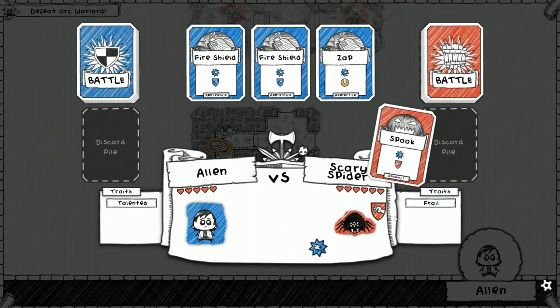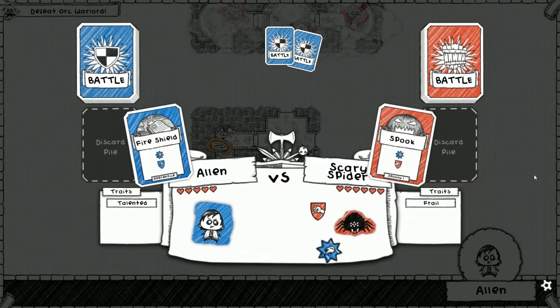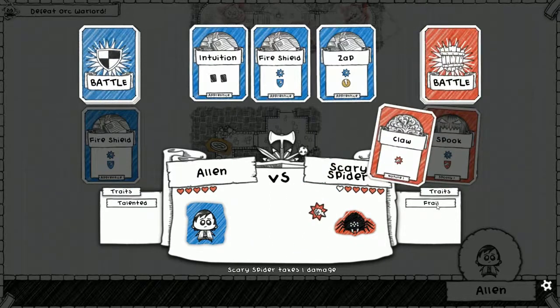If we're hitting with a physical attack we're doing an extra point of damage. We start with one fire. He's gonna do a magic attack — let's block that with a fire shield. We didn't do a physical so we didn't get the frail bonus.